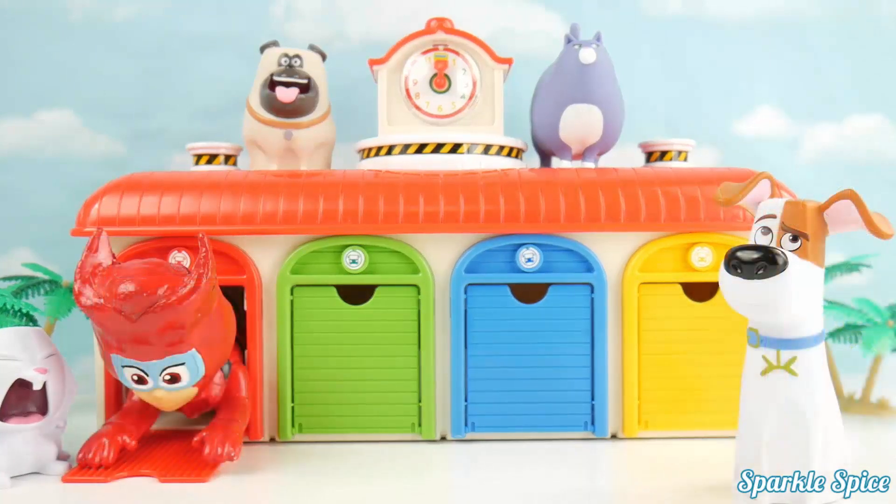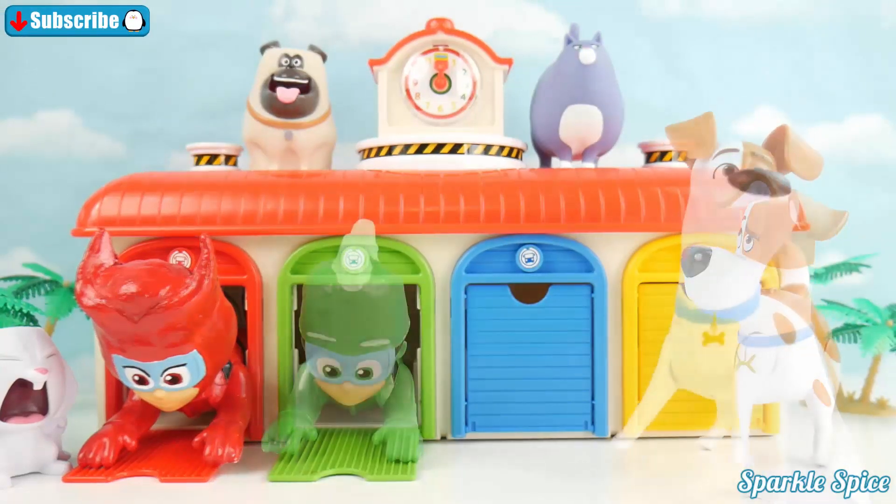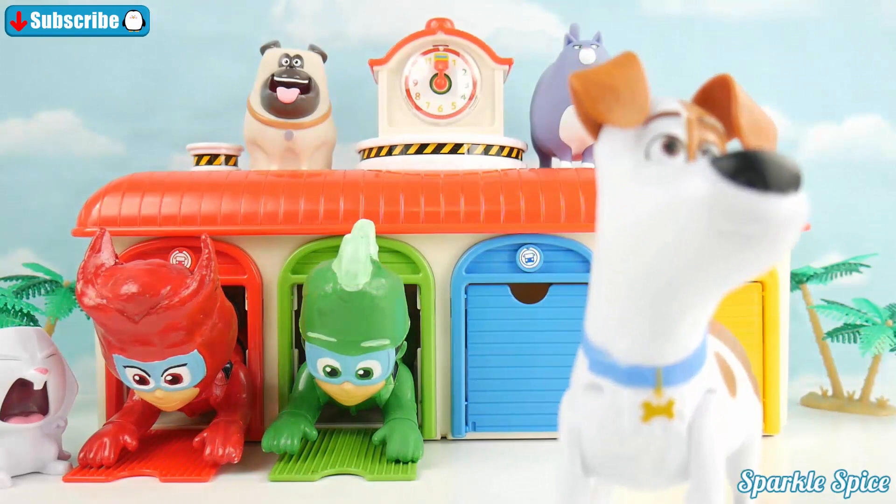It's Owlette! She's red and she was behind the red door. Let's see what's behind the green door. It's Gekko and he was behind the green door.